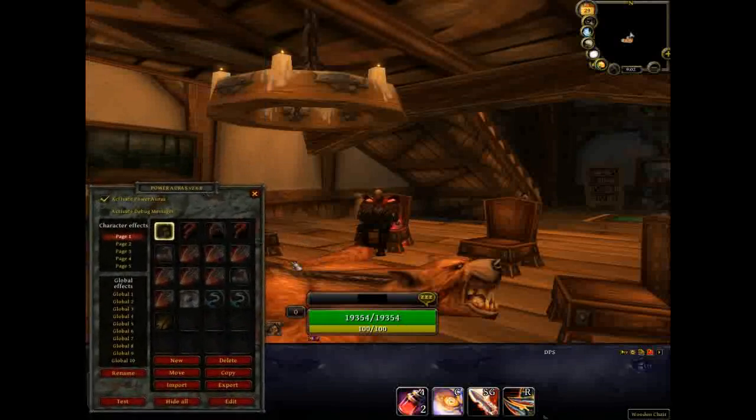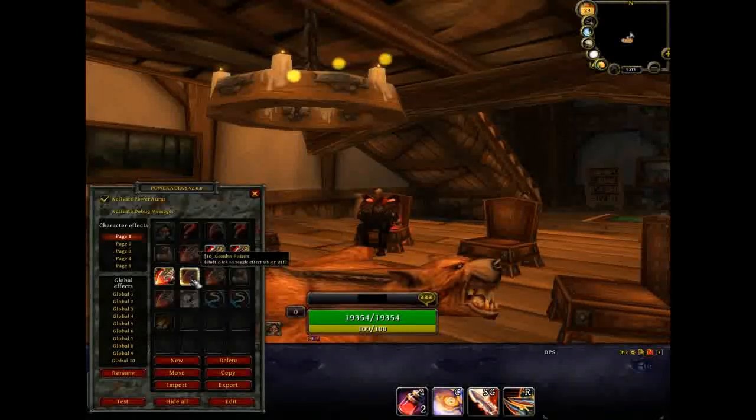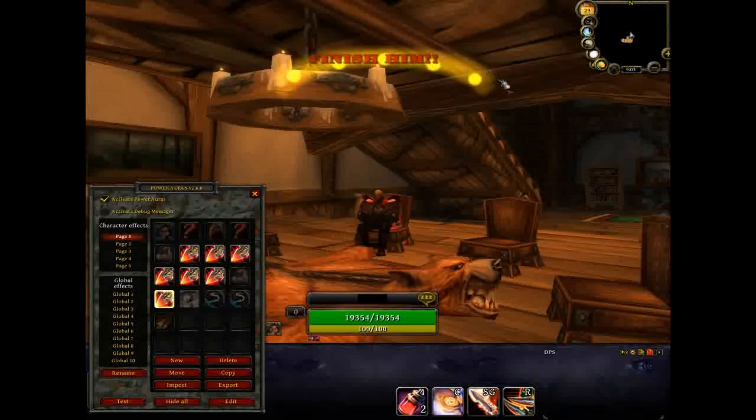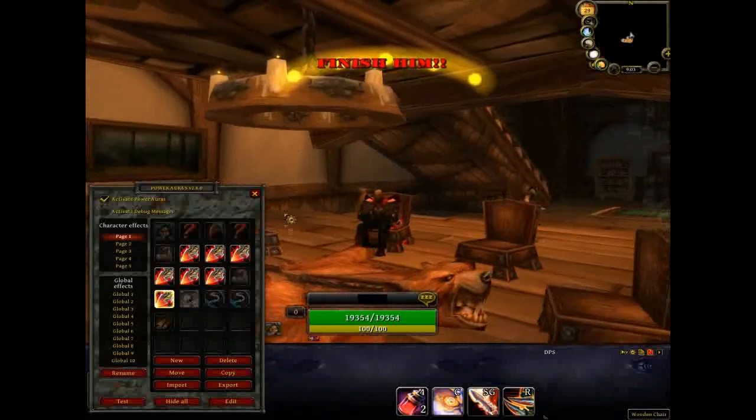The way that I made my combo points — if I could go back and redo it, I'd probably do it a little different, but I'm just used to them how they are now. You have to make multiple auras, one for each combo point, and maybe a few for the fifth combo point so you'll definitely know when you have five points on your target. I'm going to light up all the combo points: one, two, three, four, five. This is an extra fifth that says 'finish him' and flashes around, and another extra one for five that glows around the dots I already made.